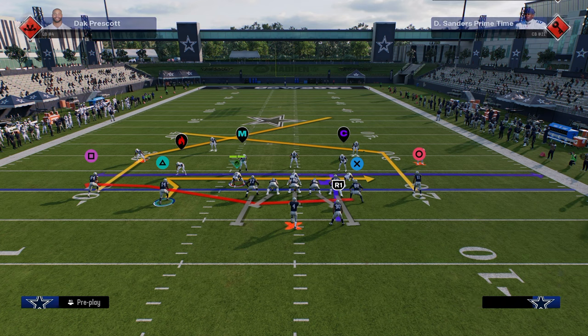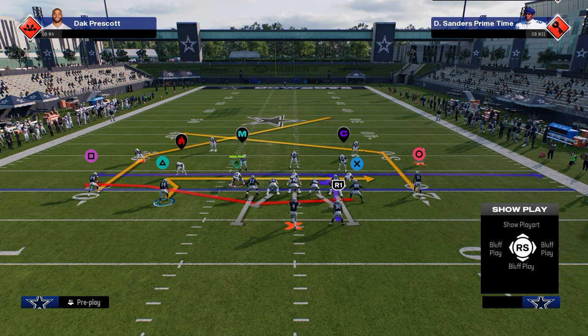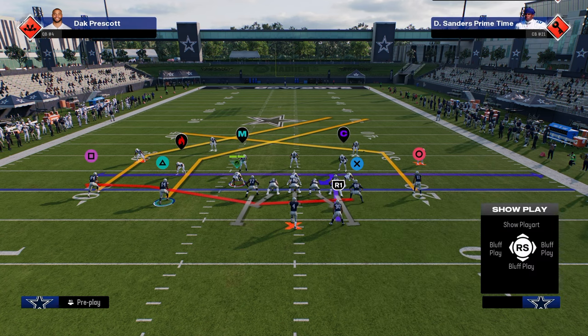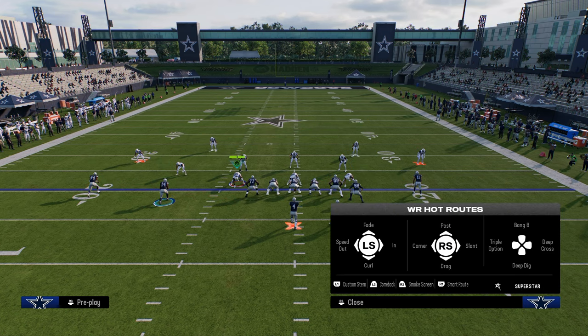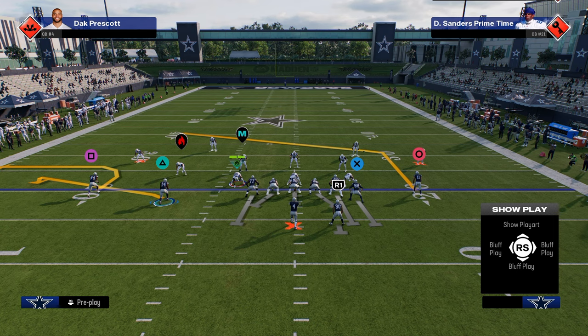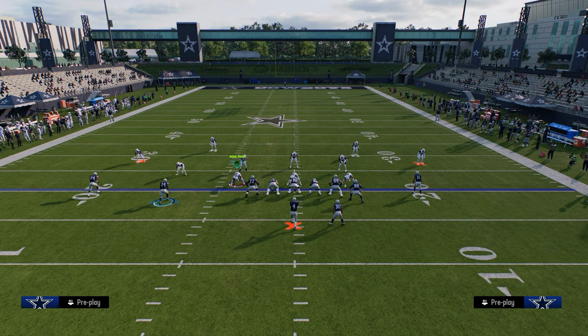If I hot-route the tight end or slot receiver on a standard post on the left side, you can see it's similar to the X receiver's route. But look at the route on the right — this is what's known as a sharp-cutting post. It runs a little flatter and gets across the field very well.